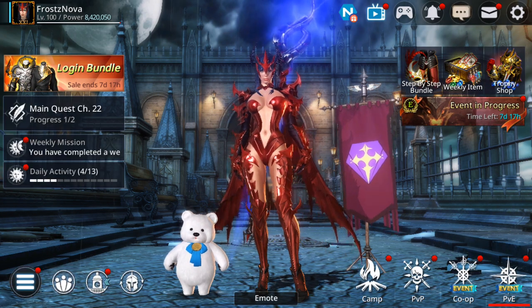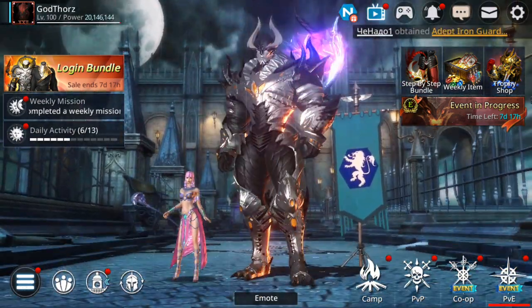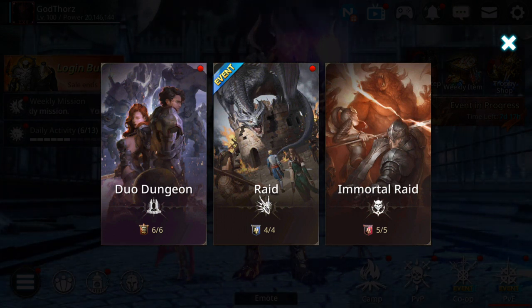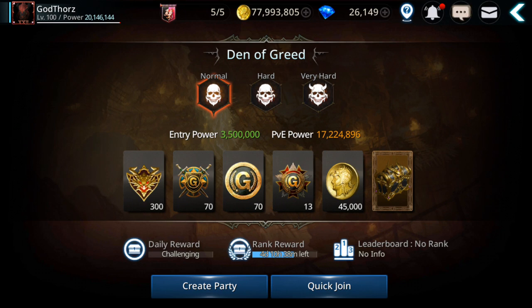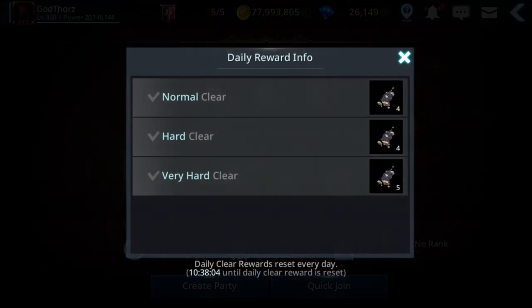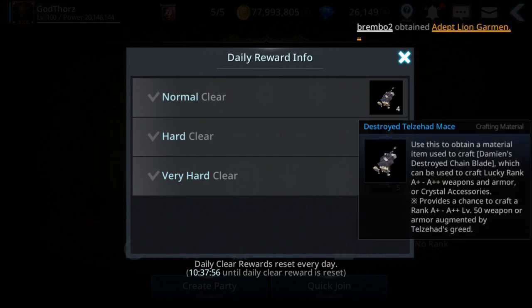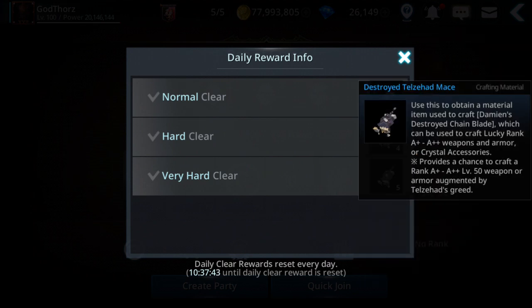Let's go on my main and see other ways to get plus plus gear. In co-op, besides the duo dungeons, we have Immortal Rides. In here we have Den of the Grid. For normal you need 3.5 million power, for hard 4.5 million, and for very hard 6 million power. If you farm this one, you get daily rewards: if you clear normal once you get 4 destroyed Telzehad maces, 4 for hard, and 5 if you clear very hard as well. So in total you get 9 destroyed Telzehad maces per day.